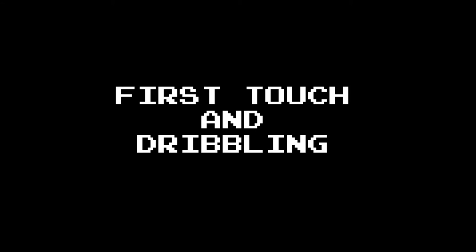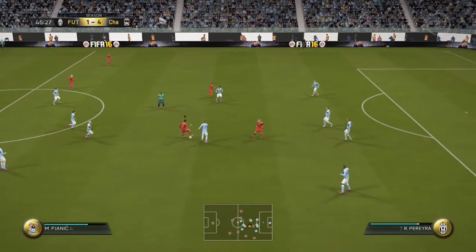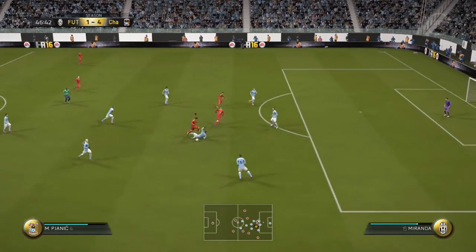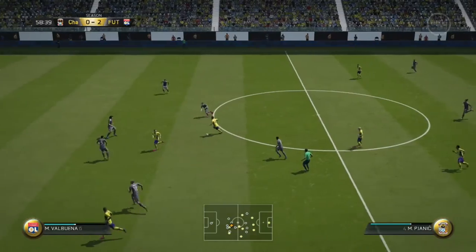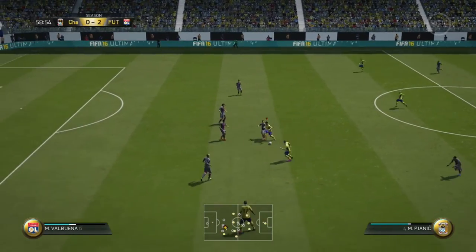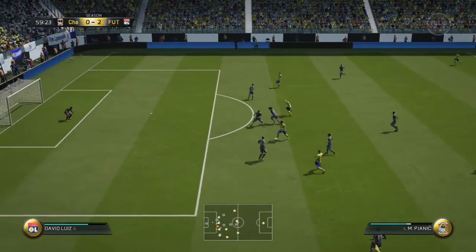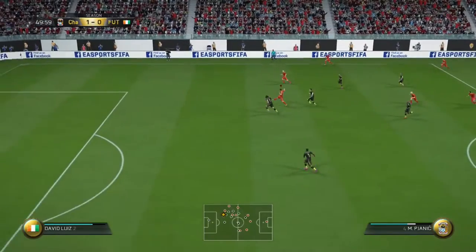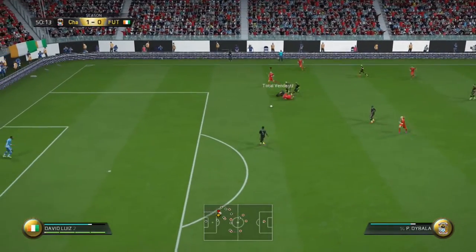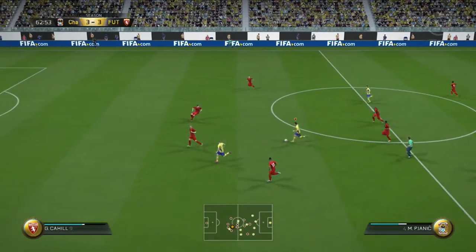First up is his first touch and dribbling. I've only got a few clips to show you, but his dribbling is very, very special indeed. Just skinning players with him there and drawing a foul with Miranda. He can do that all day long — he's only got 3-star skill but doesn't really need it because the dribbling is just so good. His balance is particularly special; that's what makes this card really. His balance and agility — take that ball away from David Luiz and skin him.